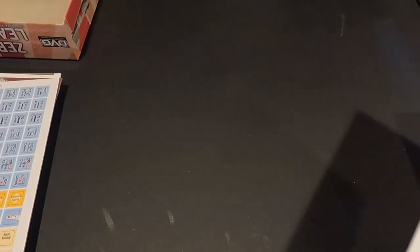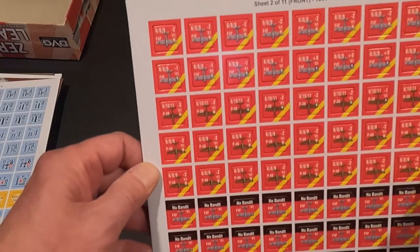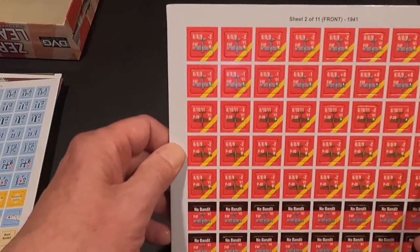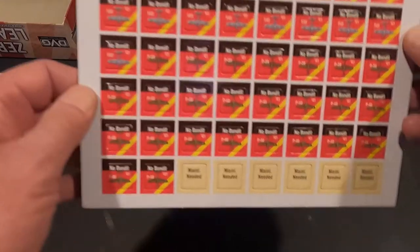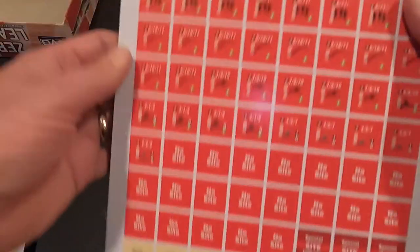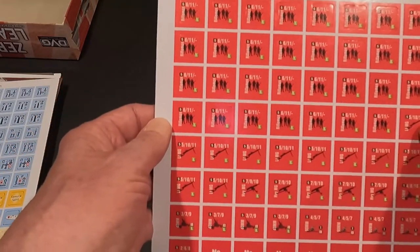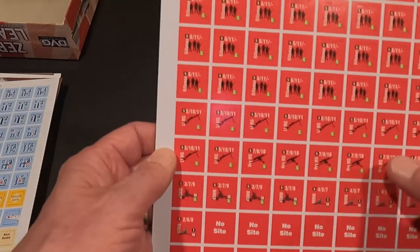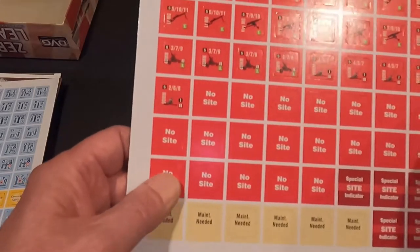If you try to do too much you can make them fatigued - which if it's the last turn we don't care, but during the battle we probably don't want that to happen. Sheet two is 1941 - the red are the allied, so there's your F4Fs, P-39s, P-40s, no-bandit counters, more maintenance needed. The back side has riflemen as ground anti-air, light machine guns, heavy machine guns, 90mm, 40mm, no-sights, special sight indicators.